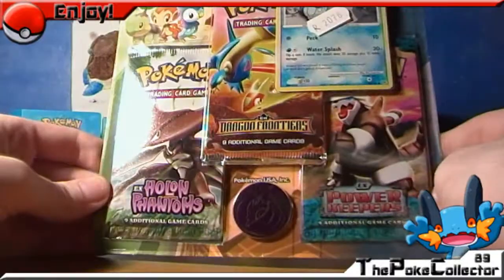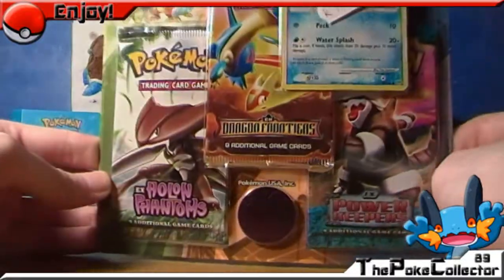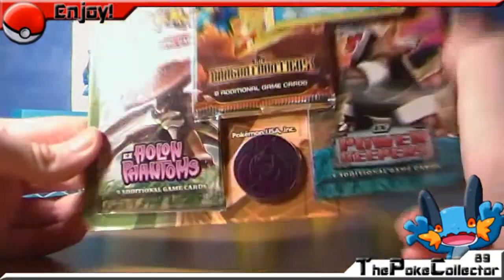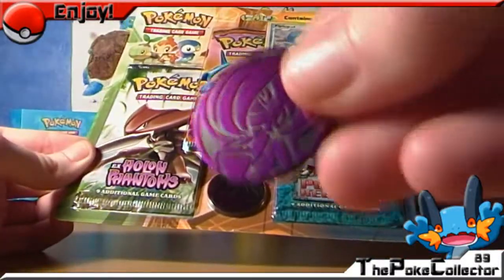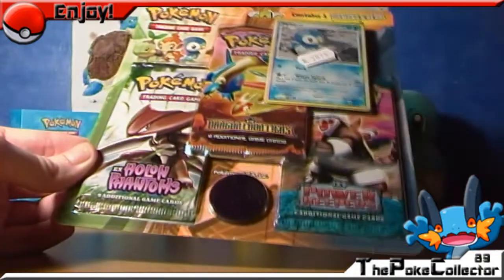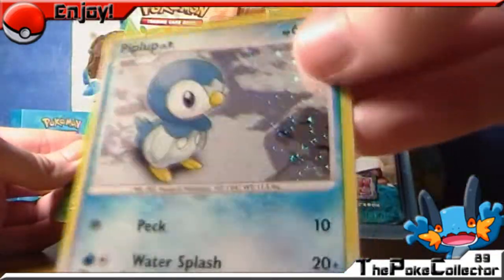It's the one where you get the Dragon Frontiers, Holland Phantoms and the Power Keepers — all the X packs in a set. There's a God of Wild coin, you've already saw it in my last pack. There it is, and it's the exact same promo, the Pip Plop Hollow.